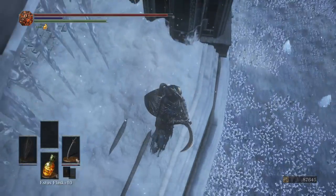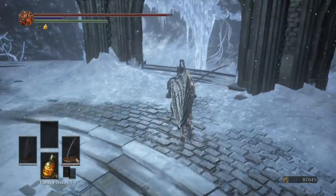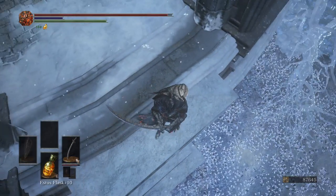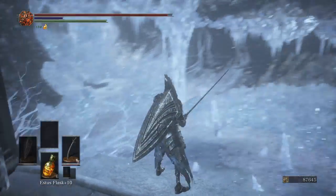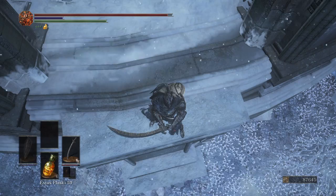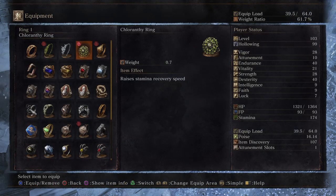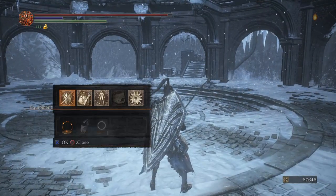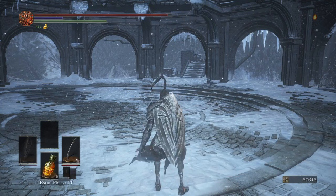I'm guessing this is to the boss arena, and this also looks like Priscilla's boss fight. I thought this was going to be a boss fight — oh, maybe right here. I don't think I can get to that ledge without dying. I don't think I can get down there without dying either, unless I can slow down my fall — but I don't have that. Shrine bomb, why not.